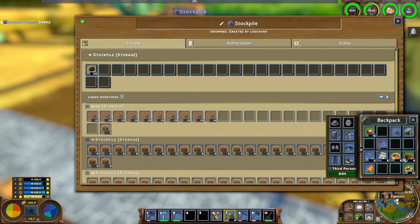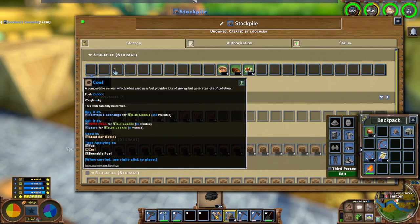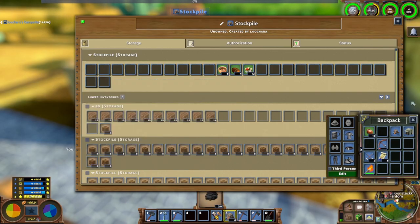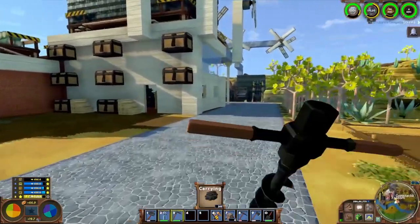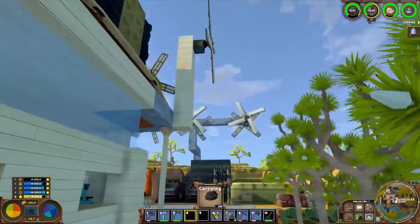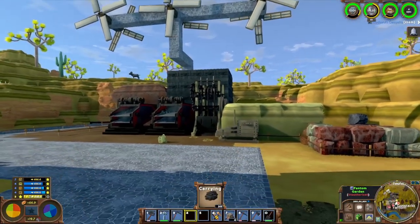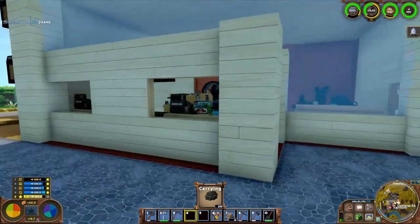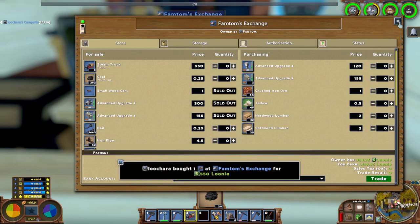I'll throw a stockpile down and put the coal in it. It's food that's weighing me down - these salads are heavy for whatever reason. Ironically, coal doesn't actually weigh anything; we can carry the coal, it's just we can't carry salads apparently. This game is weird - a salad is heavier than a windmill. He has a lot of windmills, does he need that many?